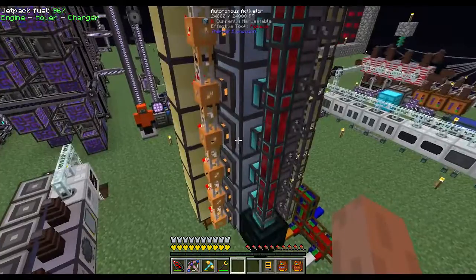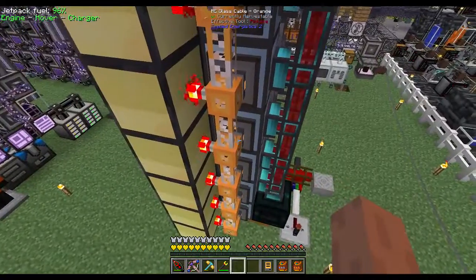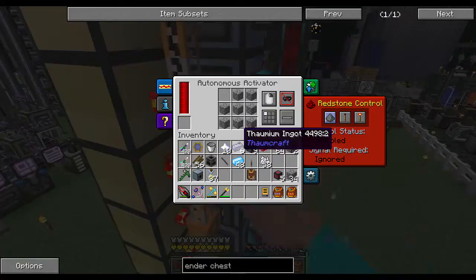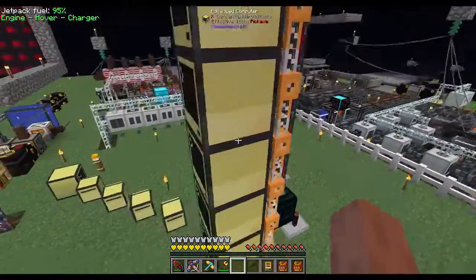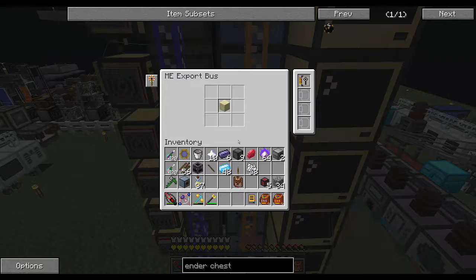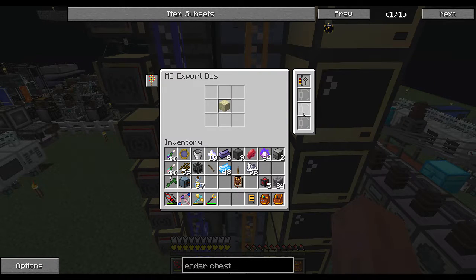Each autonomous activator has a storage bus on it configured for sand. Each one is its own subnet with just a storage bus and a level emitter. The level emitter is configured to emit when levels are below limit for one sand - so whenever the autonomous activator does not have any sand in it, it emits a signal that goes into the back side of the computer. On the other side we have an export bus configured for sand with a redstone card. No acceleration cards here because we only want to put one sand at a time. These are set for 'activate once per pulse' with the redstone card.